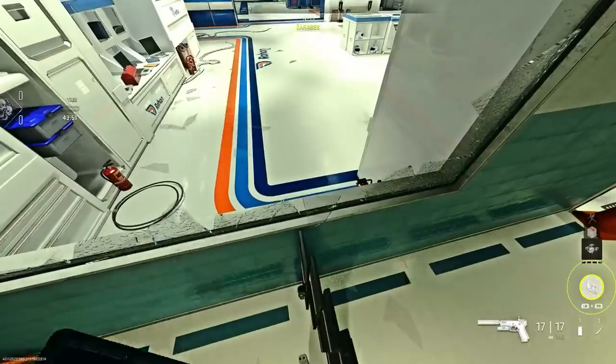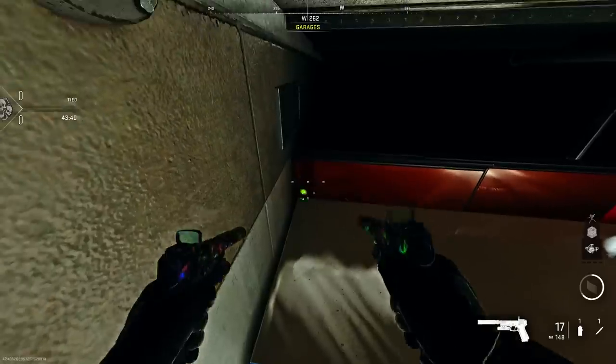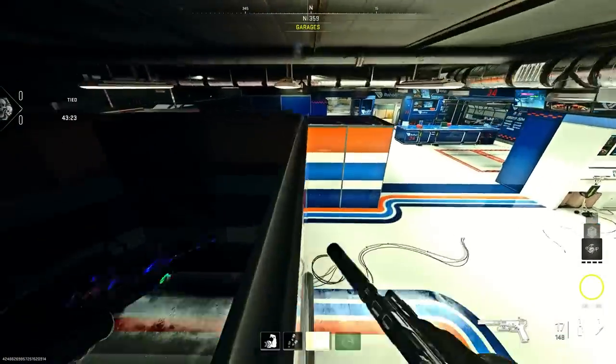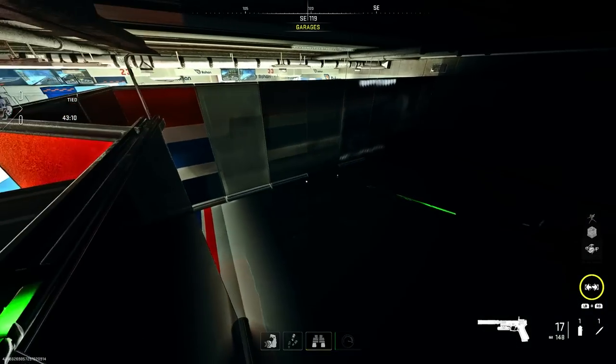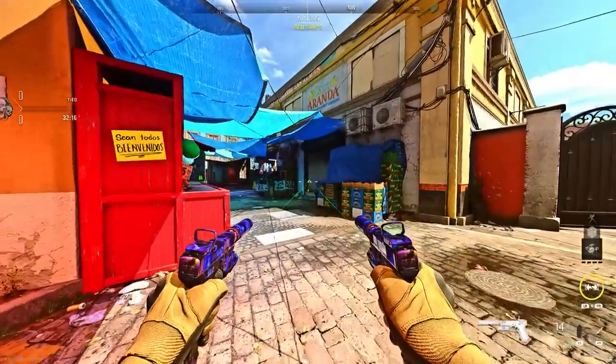I hardly see anyone doing this on Crown Raceway, so I recommend trying this glitch — everyone else is abusing the other glitch. You can also get outside of the map here. Here's the other window: this works on both sides, so if you're in a situation where you have to pick one, it literally works on both sides and they're exactly the same.